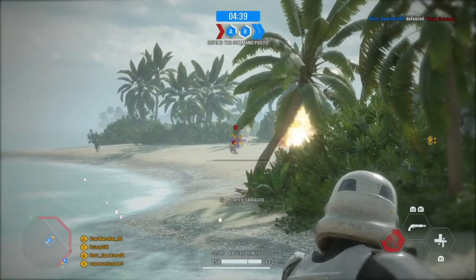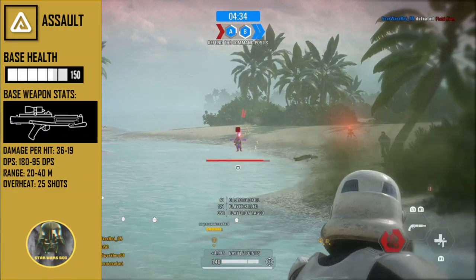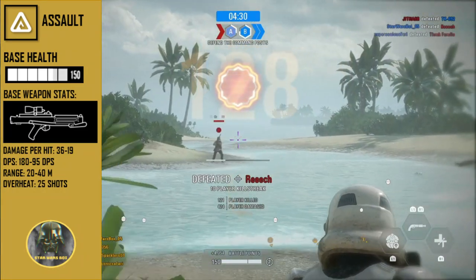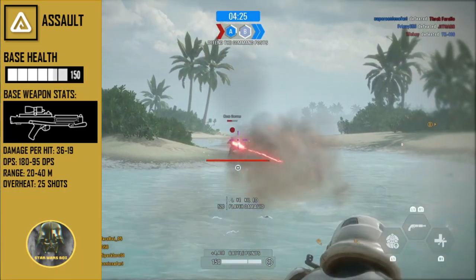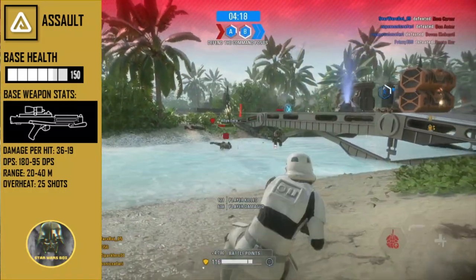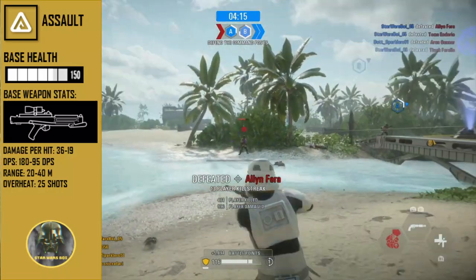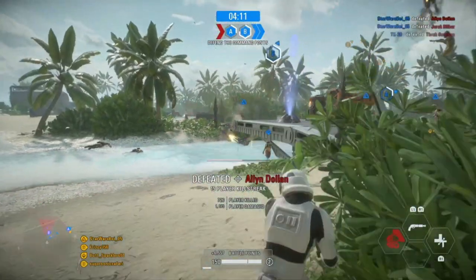Starting off this four-episode series with the assault class. Assaults have a standard health pool of 150 and max health regeneration. The base weapon skin varies depending on the era and faction you play, but the stats are all exactly the same — damage per hit is 36 to 19, DPS is 180 to 95, range is 20 to 40 meters, with an overheat of 25 shots.